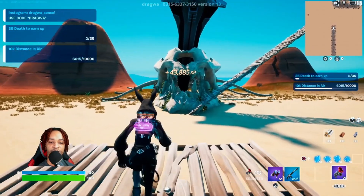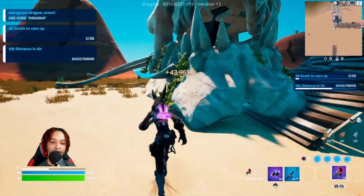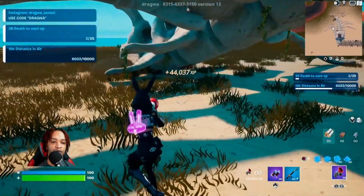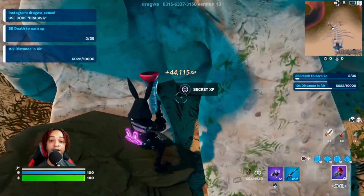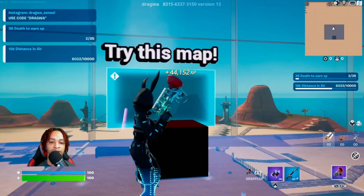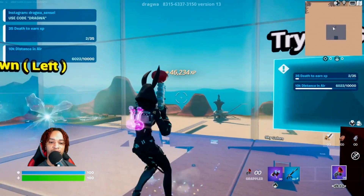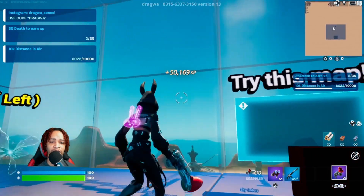Once you're over here, just make your way around the corner right here. Come over to this rock — there should be a button in the corner right here. Go ahead and get this one. That'll start to give us a nice 1K per second — let's go!